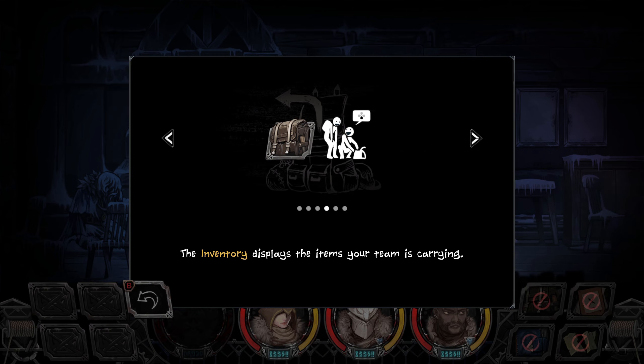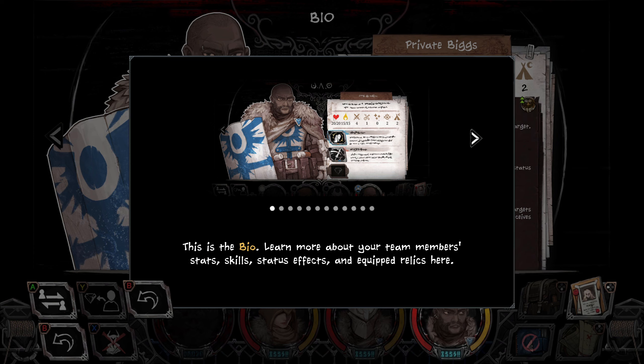I'm sure I'll understand all that when I get into the game. Oh, this is the bio. Learn more about your team members' stats, skills, status effects, and equip relics here.